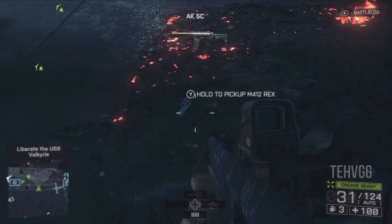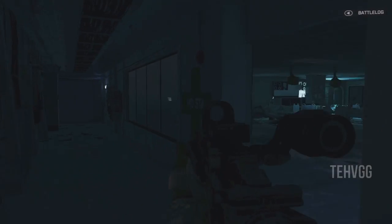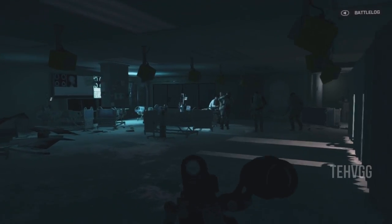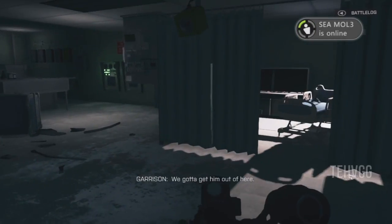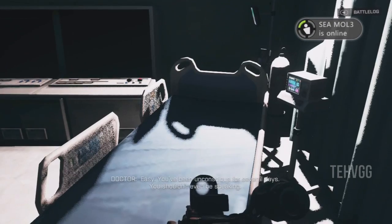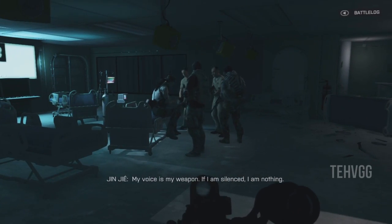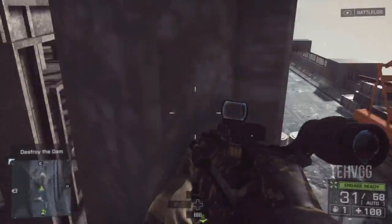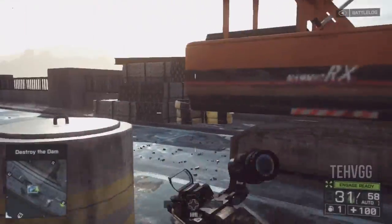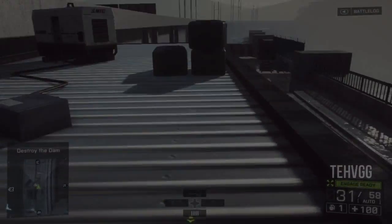Alright, last piece coming up. This is a dog tag, and we will find this in the area where we walk into the med bay — infirmary, whatever you want to call it. Jinjay will give a speech and you can still move around and interact with things. You want to go to the bed on your right and you'll find it right there. Well, I hope I've assisted you in getting your recon achievement and everything else you needed finding all your collectibles. I hope you enjoyed watching this — thanks for watching, rank, comment, subscribe, and I'll see you guys next time.